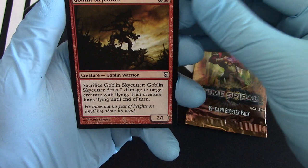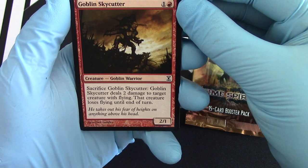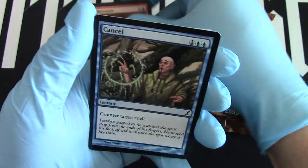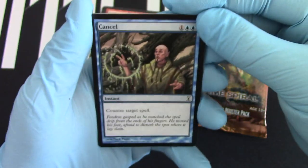Goblin Skycutter — sacrifice those goblins. Goblin Skycutter deals two damage to target creature with flying, and it loses flying. So if you need to finish it off, you're going to block it. Craziness. Cancel. There it is. Cancel — never heard of it. It's still around, I think.